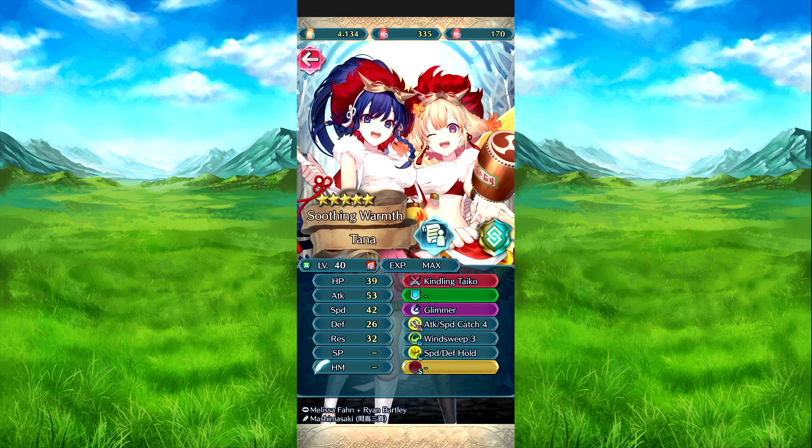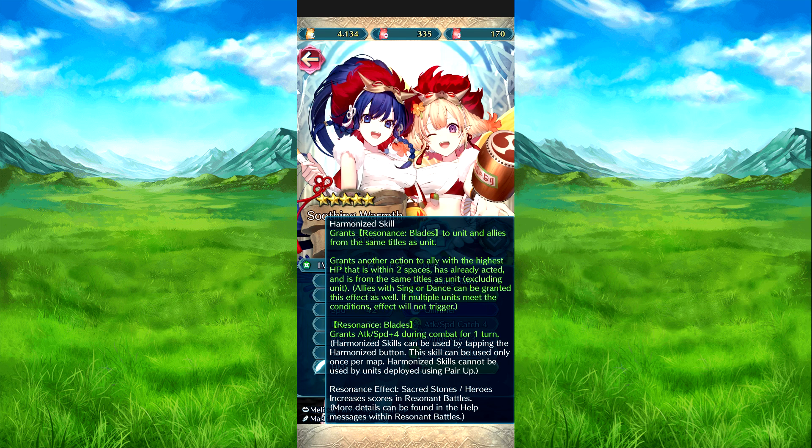So we have Harmonized Tana. Harmonized games are Sticker, Stones and Heroes. And it is Resident Evil Blade — the same title as them. And then Grandstander Action to the ally with a high HP from two spaces, reacted and from the same title as them. If multiple allies meet the conditions, you can't trigger, and allies during dance can't be affected at base as well.